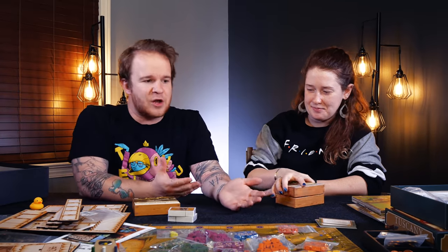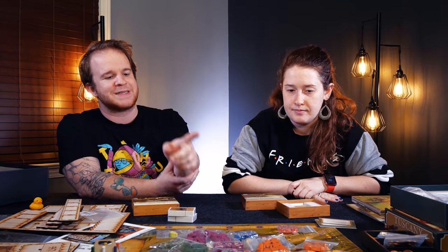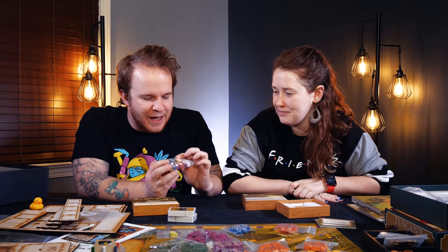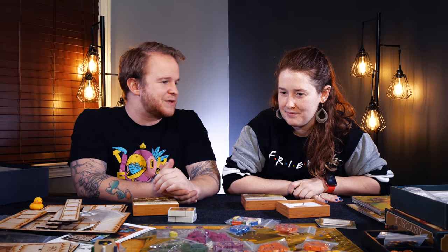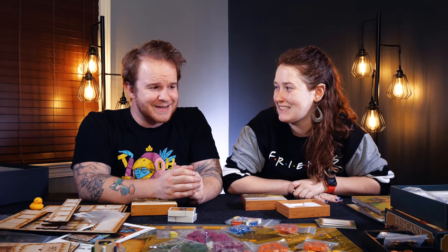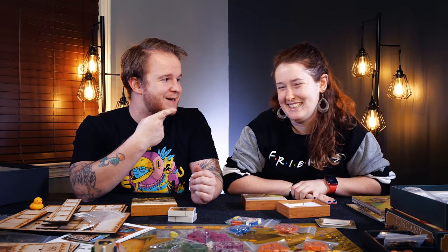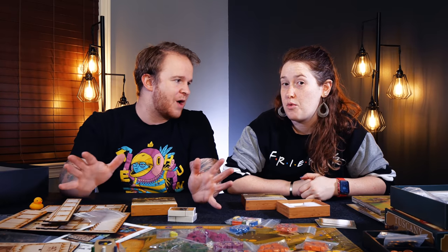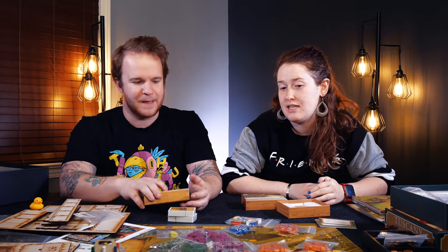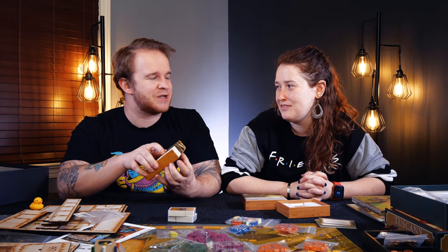So there you have it — these are the upgrades we decided to go with. We have an insert, we're going to be getting sleeves, metal coins, and meeples which look really nice and are well made. We have our little wine bottle tracker and we need to get a second one. We also need to find a way to store everything. So let us know two things: what other games would you like to see us upgrade, and what upgrades are we missing from this game? We already know about sleeves and buildings. Now that we're locking in a permanent collection that's never leaving, it's time to get fancy with some components.